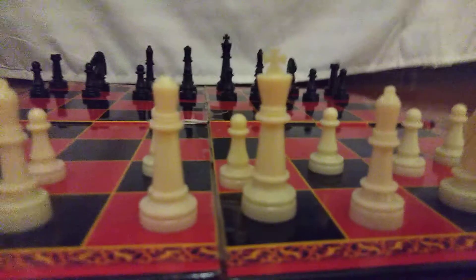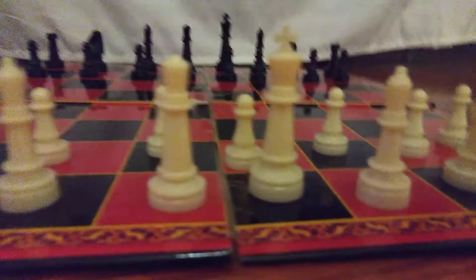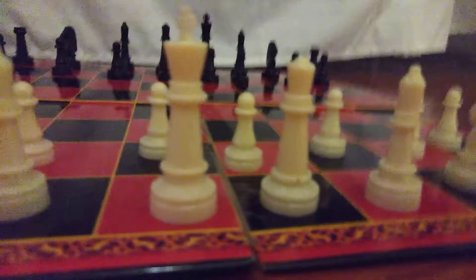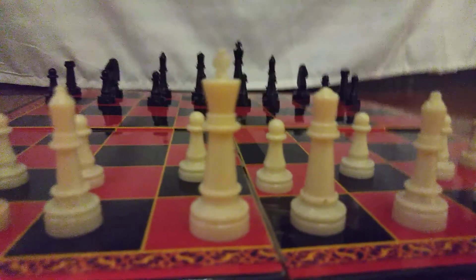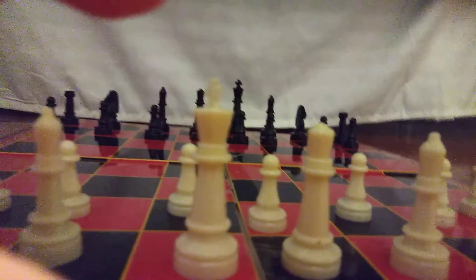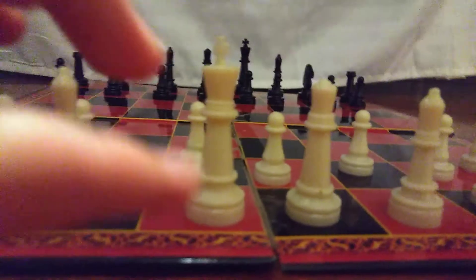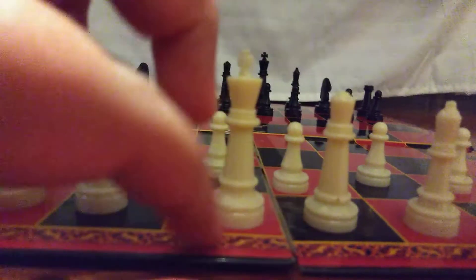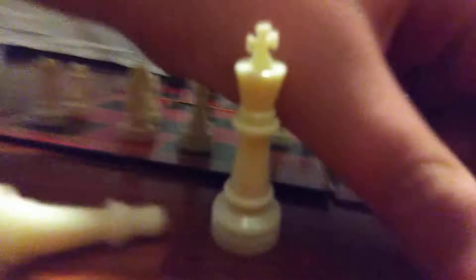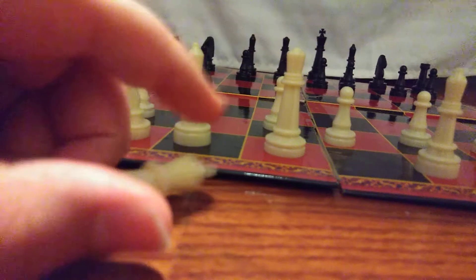Now let me show you situations where the king and queen are in wrong positions. The queen goes on its color — so this would be white, meaning get that king out of there. Let the queen go on its color, because that would be white. And the king goes on the opposite color.